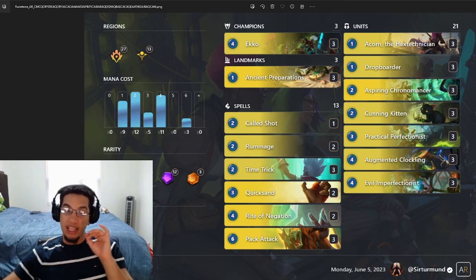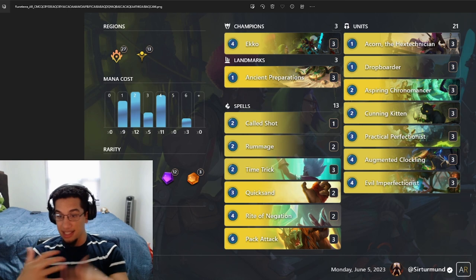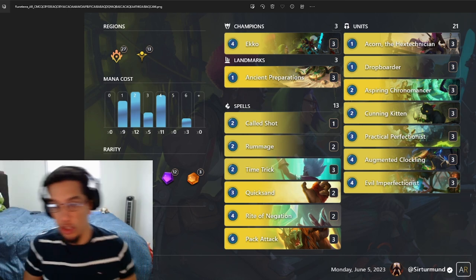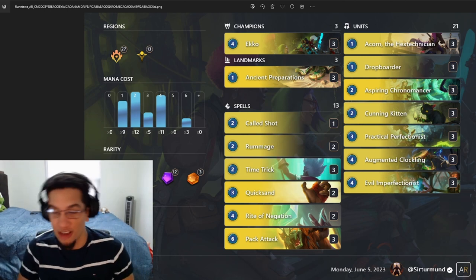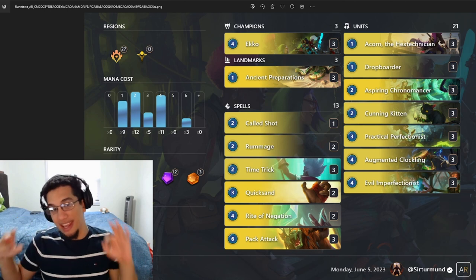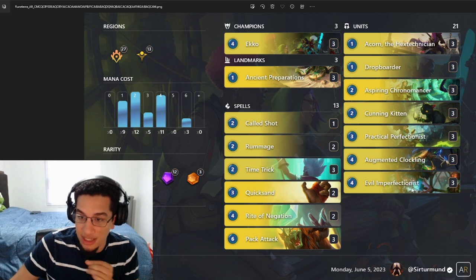That way, when you set up for your big Pack Attack combo, you have at least two, three, or four cats on the field by being able to play all those copies from the Evil Imperfectionist. So ideally, you want to get the Cunning Kitten and the Evil Imperfectionist, and once you play the Evil Imperfectionist to copy the Kitten, that's when you want to play the Practical Imperfectionist to copy those Kittens even more and start predicting even more. We don't even care about sacrificing Echo a lot of times if it means getting another predict and draw to get us to the Kittens plus Pack Attack win condition.